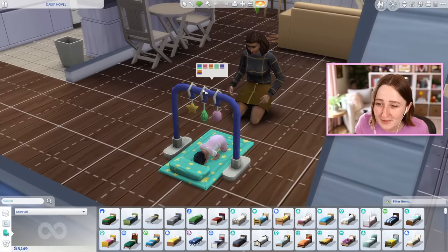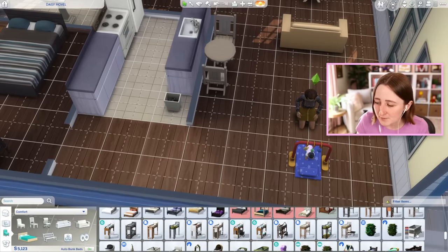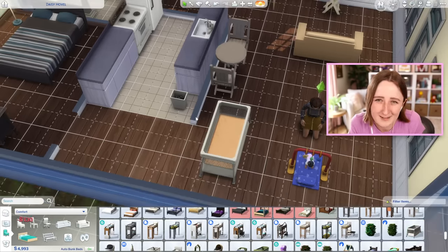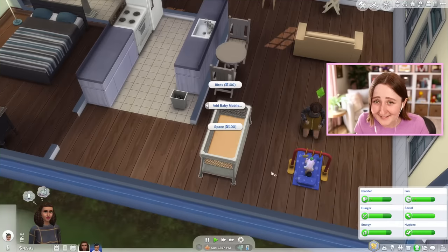I just think this is so cute, and there's a couple different color variants — there's blue, pink, orange, green, and then more of a rainbow color scheme. If you get the base game version instead, the game treats it like a crib, so you can click and drag it in game, the sim can sleep in it, you can upgrade it, and you can add a baby mobile to this thing as well.